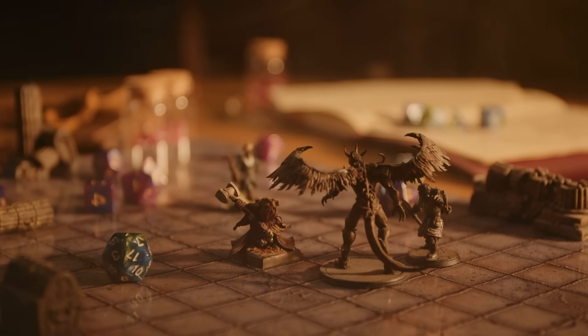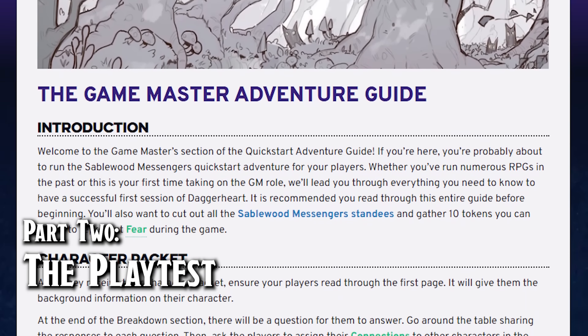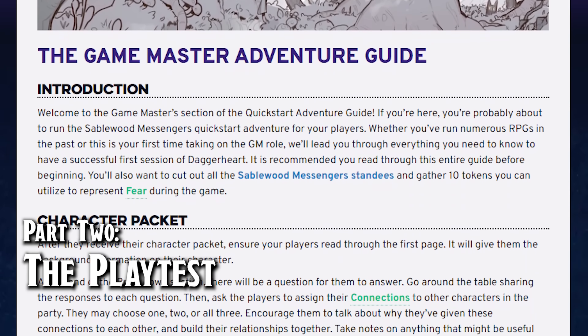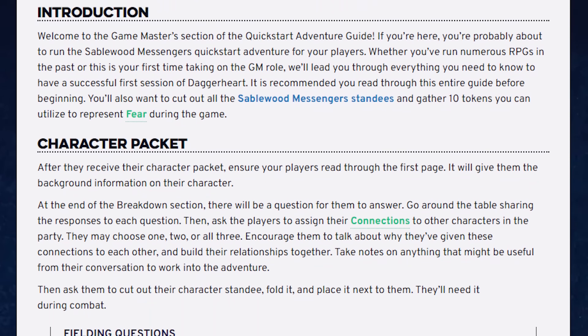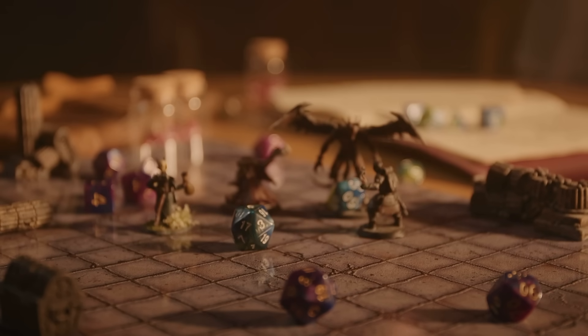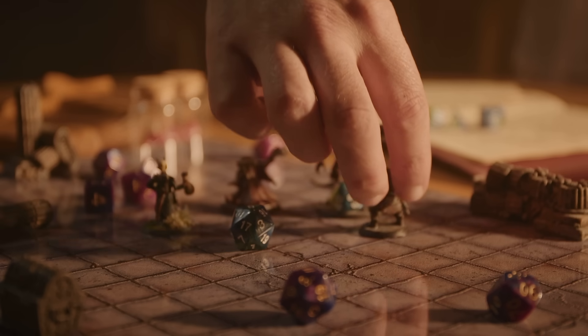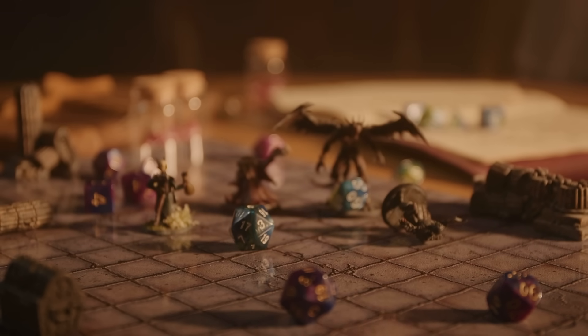I had my players run through character creation beforehand using the Daggerheart Nexus, and ran the playtest adventure provided by Darrington Press, which featured two combat encounters and three or so opportunities for role-playing. Due to some time constraints — tabletop night unfortunately takes place during my kids' bedtimes — we skimmed over some of the role-playing bits so that the players could get equal time with both combat and role-playing.